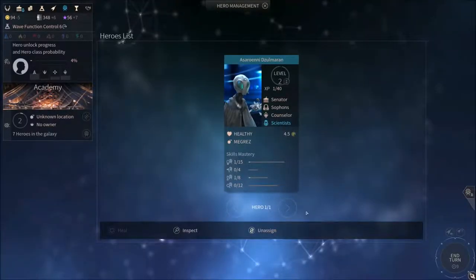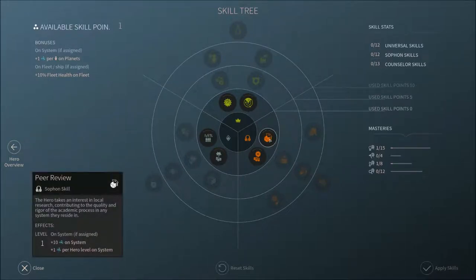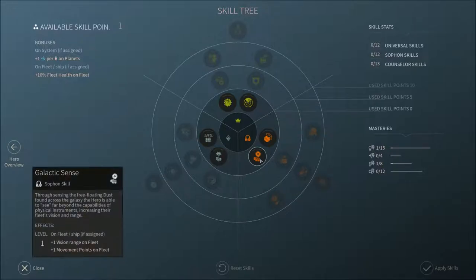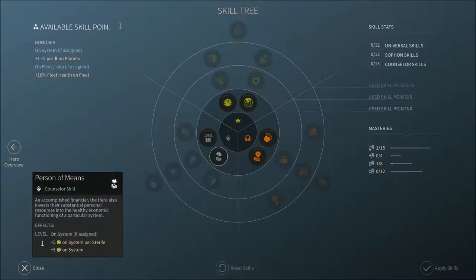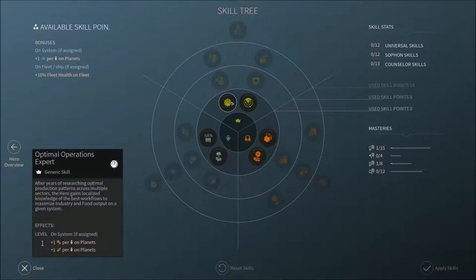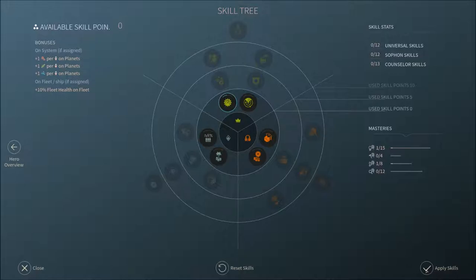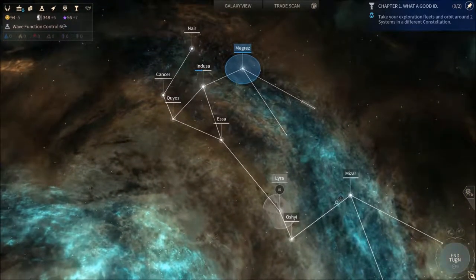Our hero just got their first skill point. And since we have them on a system, we should give them a skill — this one would be nice, for instance, we get one extra production and one extra food per pop on planet. We could also take this one which gives us extra dust, and we might take that next time because we're going to need the dust to keep afloat. But I think being able to grow your pops quicker and build quicker is most important. Getting more science is also nice, but we already have a huge advantage compared to other factions, so no need to vary in that regard.